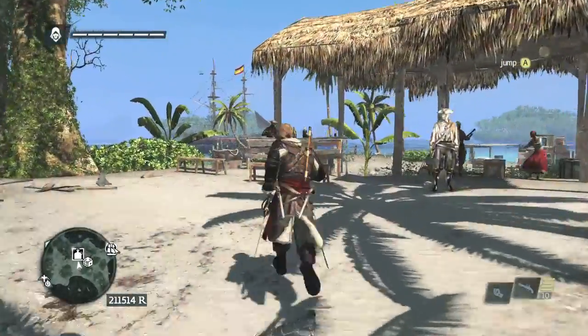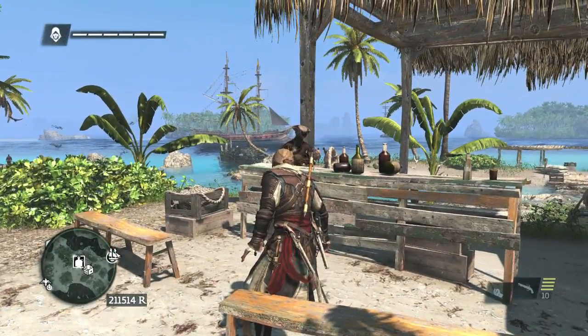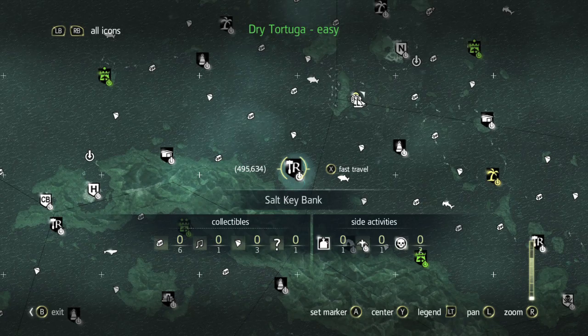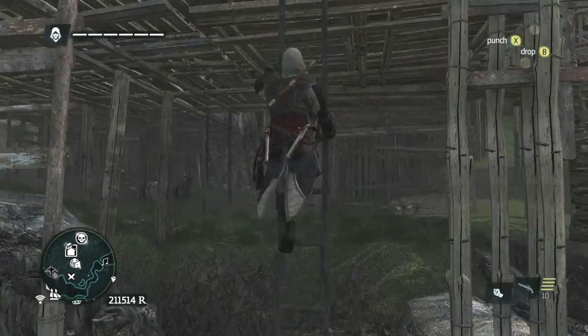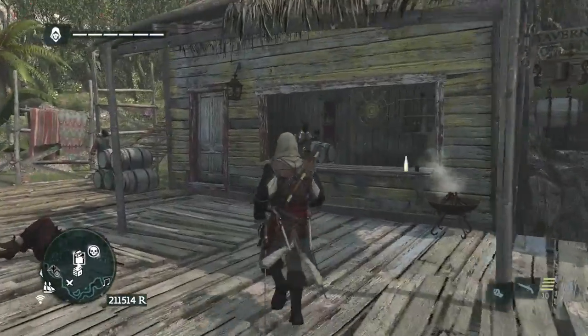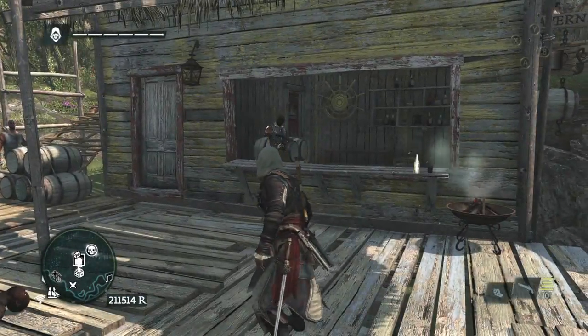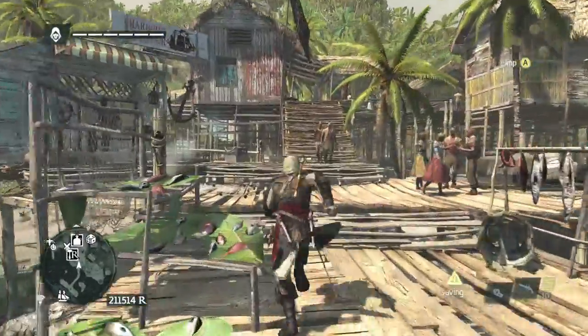The other 7 are going to be on random islands scattered about the Caribbean, so make sure you hit up all of them. The first one is going to be on Andreas Island, then this one is going to be on the Salt Key Bank. Just look for the little jug icon on your map — that's how you'll find them. I recommend hitting up the viewpoint so you can have a better look at the map.